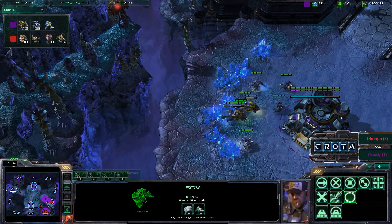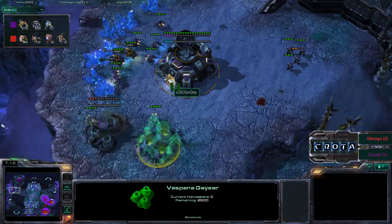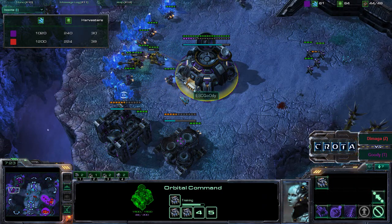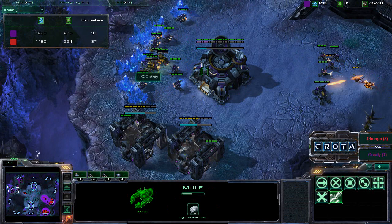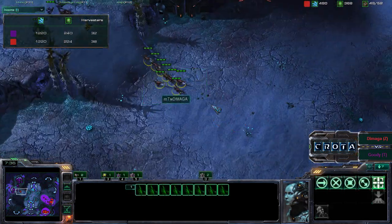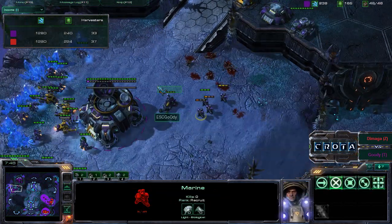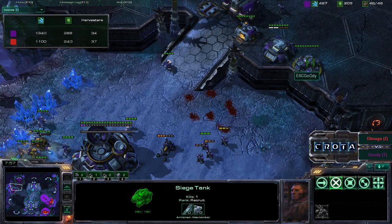One zergling makes its way in and sees the expansion with decent saturation. Double MULEs are being called into the natural expansion as well. Income is 1200 versus 1200 — Goody getting a lot of harvesting done with those MULEs. Zerglings try to run up the ramp but marines are already in position. Goody nicely minimizing losses by constantly moving his targets and letting the high-ground units deal the majority of damage.